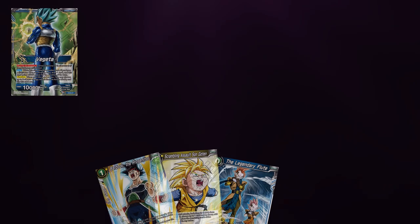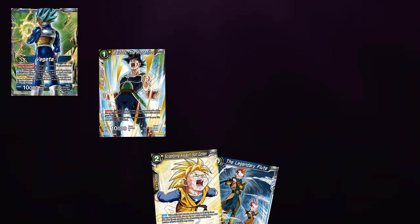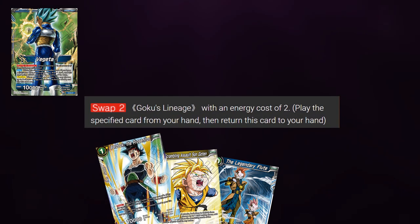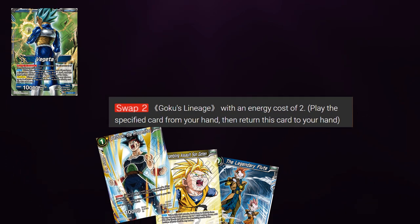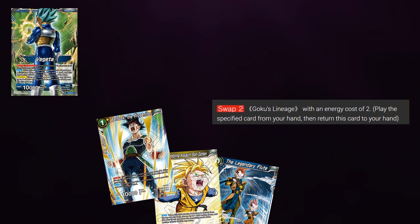So with this new ruling, you can play Bardock the Progenta for 1 mana and then activate swap as cost to add back to hand. The effect is worded that you have to play the card first, but the way it's ruled now is that you can just add it back to hand for cost and not play a card.